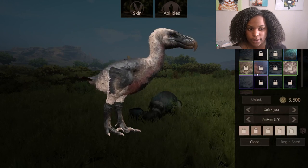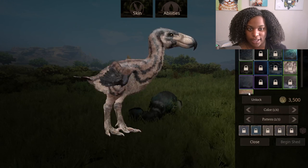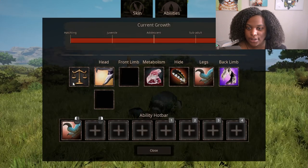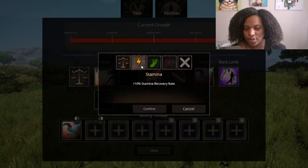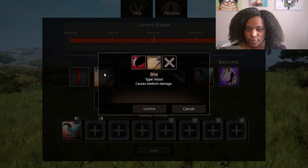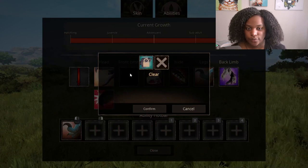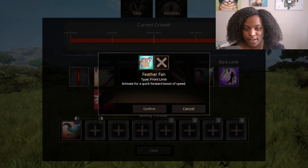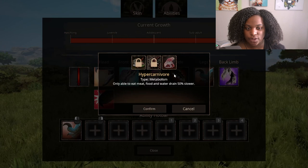Then we're looking at the abilities. For senses we have ten percent stamina recovery rate, five percent speed, and three percent attack damage. For head we have bite which causes medium damage, and bludgeon which causes high damage. For front limb we have feather fan which activates for a quick forward burst of speed.